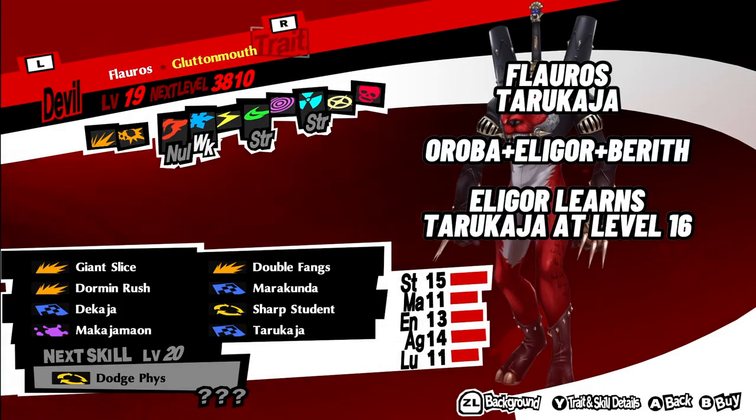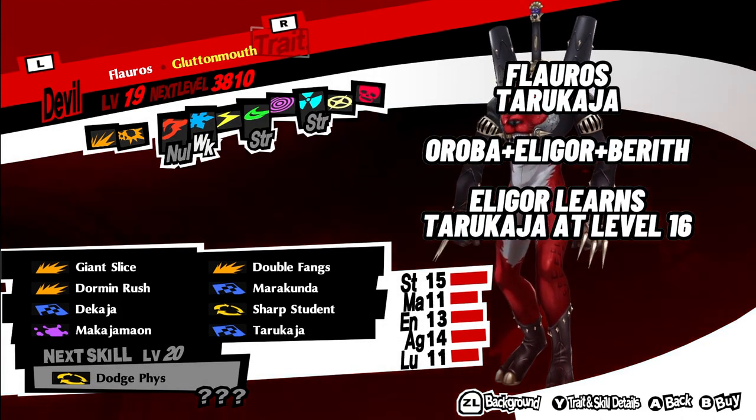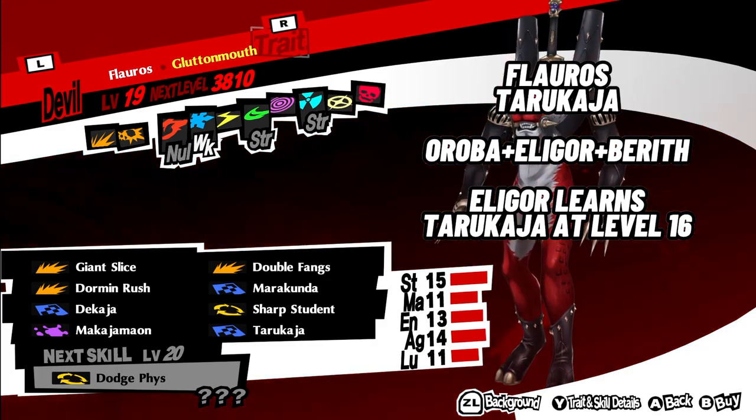3. Floros with Tarukaja. Use Orobas plus Eligor plus Berith. Eligor learns Tarukaja at level 16, so make sure to level it up before initiating the fusion.